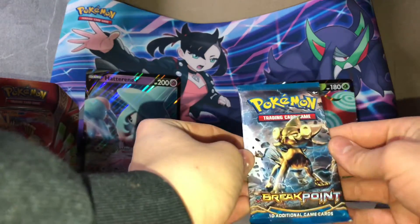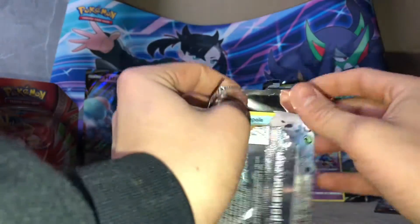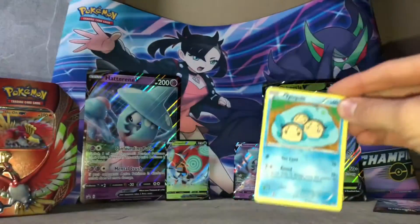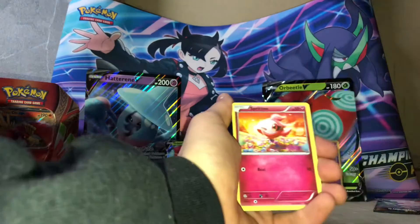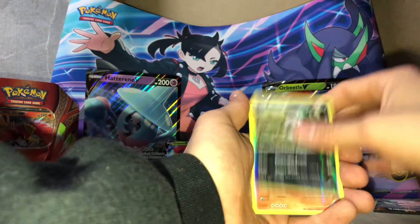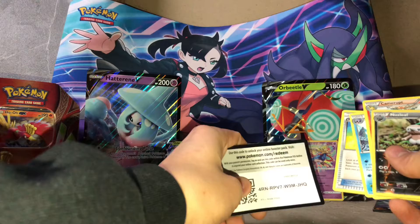We'll go to the next Breakpoint. I think this is the one where you can get that Shining Gardevoir, so maybe we can get lucky and pull that one. Let's see — Ducklett, and nothing out of that. Code card.